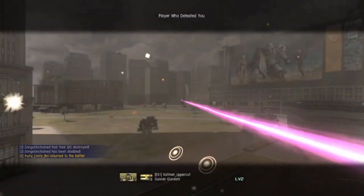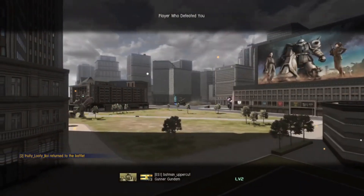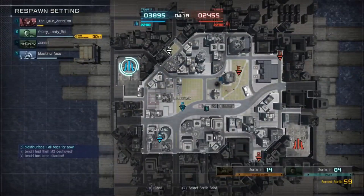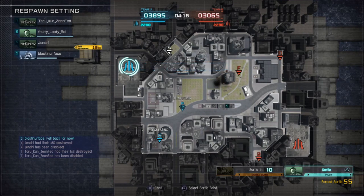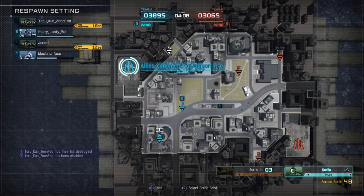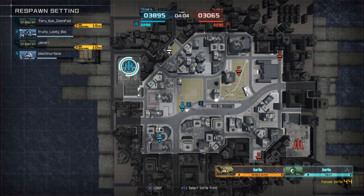That's gonna be the Gunner Gundam, which — I didn't know it did that much to other supports. Holy shit, I thought that's just what it would do to some generals. But I guess that's why people would rather pick it than the Hyzac Custom, which I prefer the Hyzac Custom any day of the week. But I guess the Gunner Gundam does a lot more damage per shot, or at least more damage charged, because holy shit, that was a lot of damage to a support.